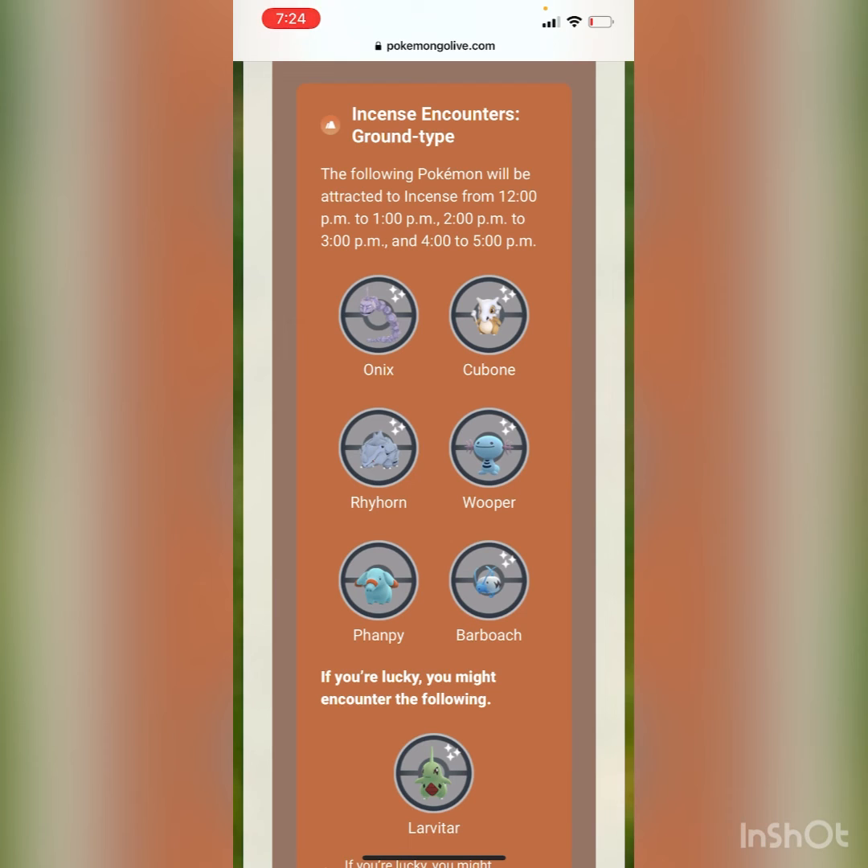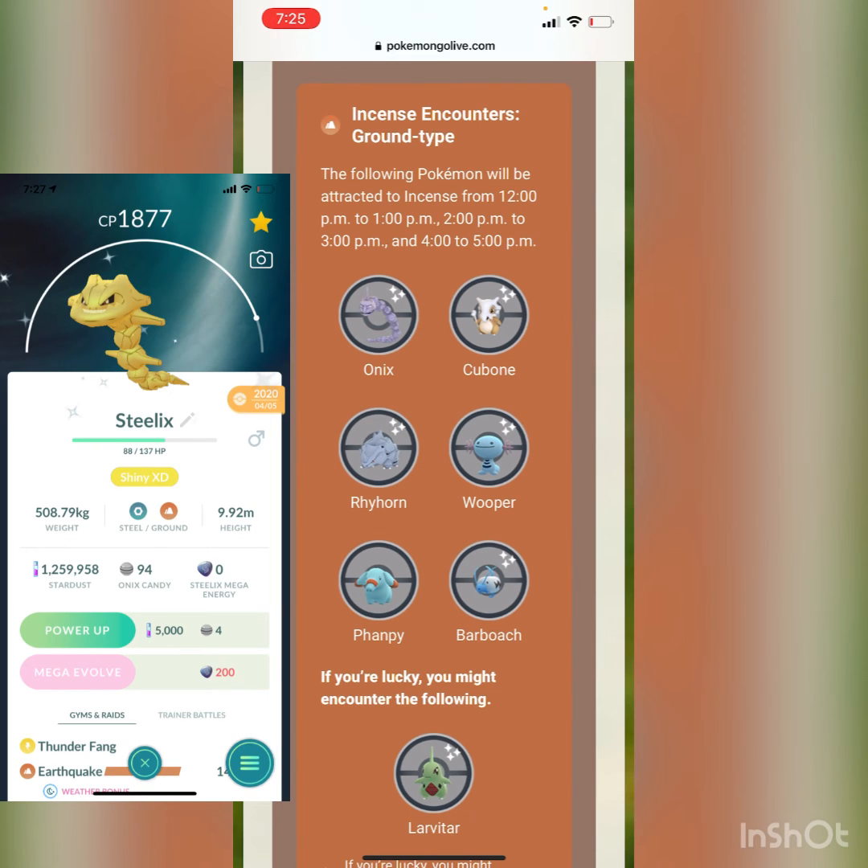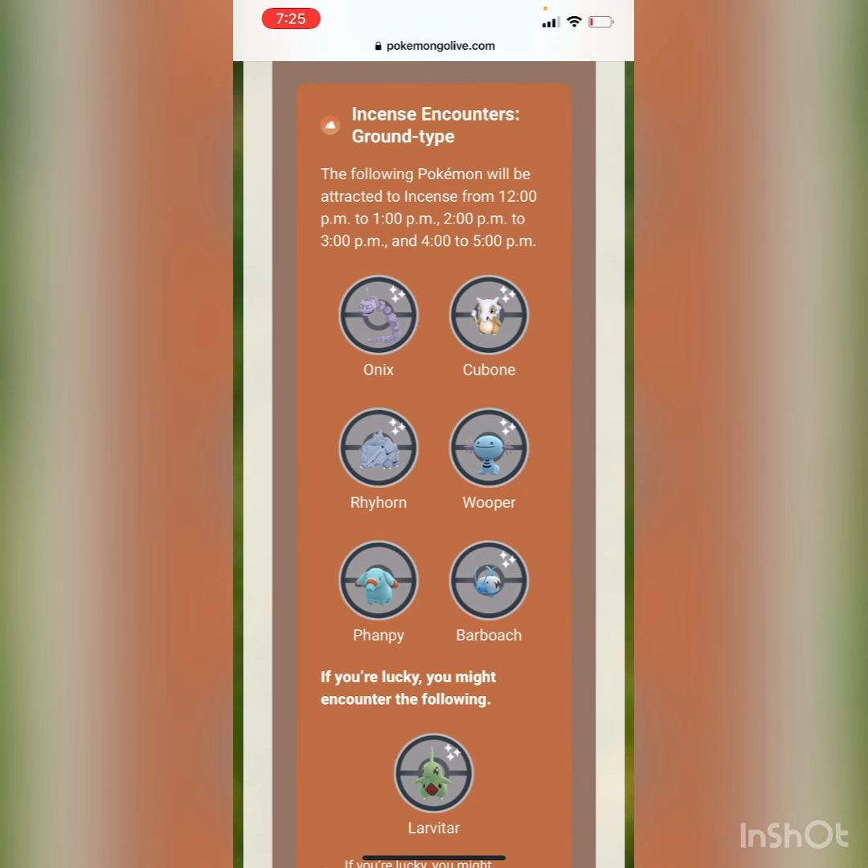Before Seasons were even a thing, I managed to catch a random Shiny Onix in the wild, which I evolved into a Shiny Steelix — I'll put a picture of it on screen right now. Hopefully I can get a Shiny Onix to complete the family, since Onix was already a pretty rare spawn and I was too excited to hold off on evolving.